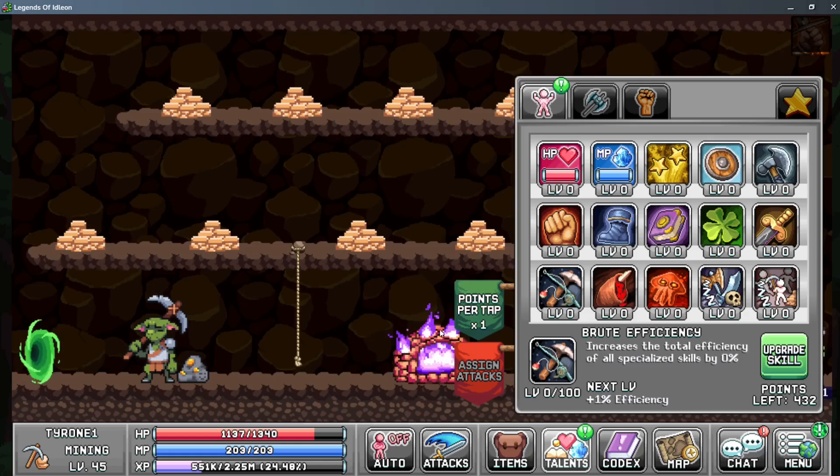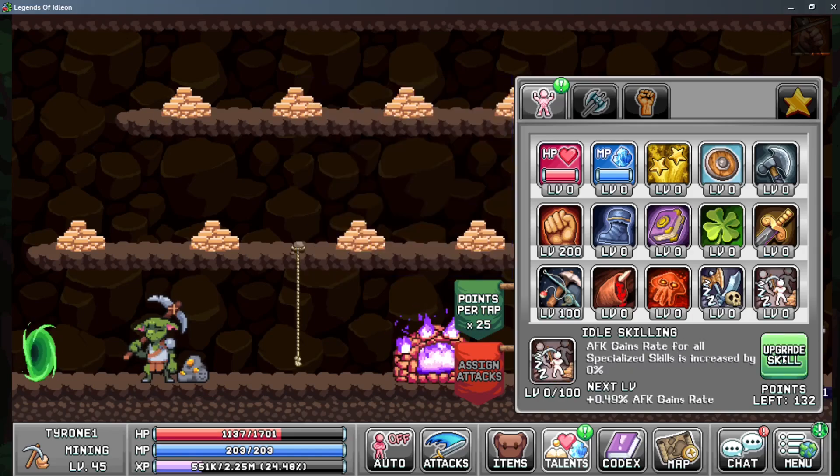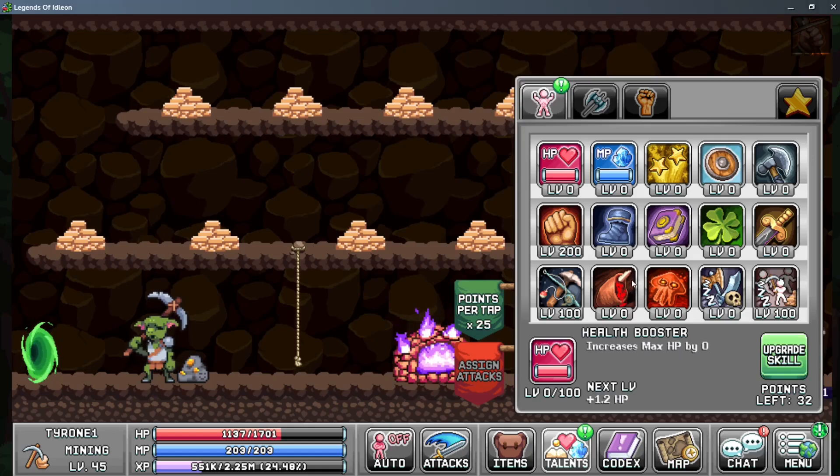Into the base tab, first upgrade your brute efficiency straight to 100. After that, invest into your fists of rage up to the maximum — which should be 200 if you invest into the barbarian tab. From there, upgrade your good old-fashioned skilling up to around 50. I brought it to 100, which I actually think was a mistake; I probably should have only brought it to 50 and then boosted my HP up to 100 instead. But live and learn.